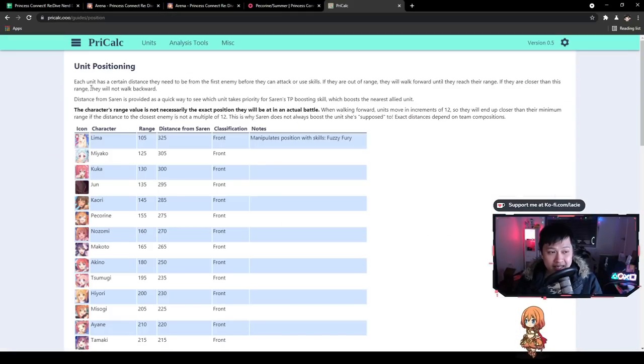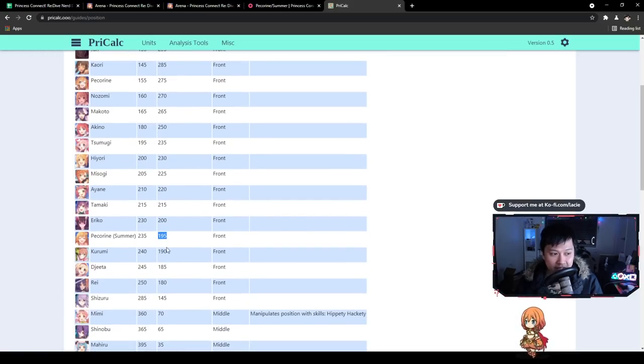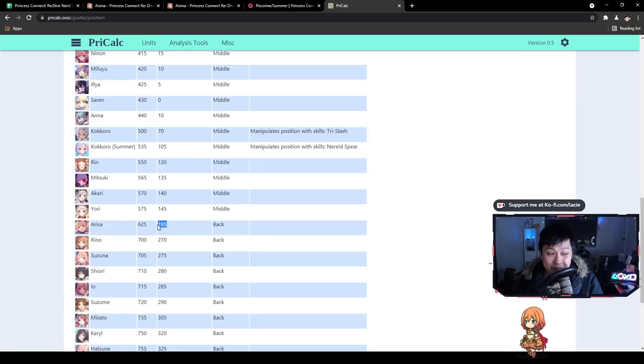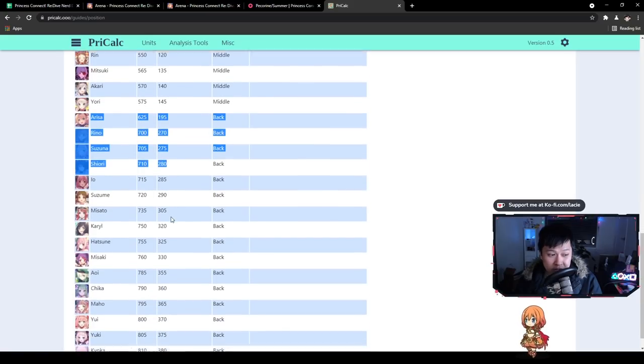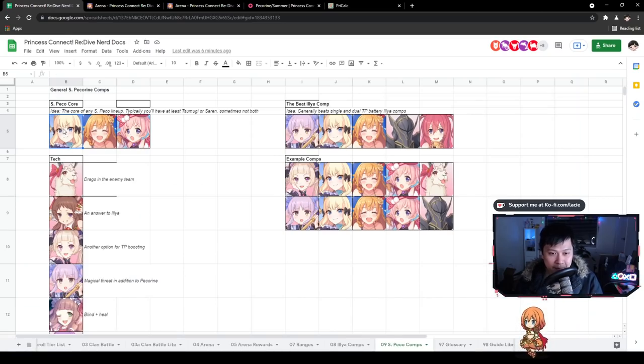Let me show you the pre-calc positioning guide — this is an extremely good website, I suggest you guys keep it bookmarked at all times. Hopping down to Summer Pekran, you can see the distance from Saren is 195. What this means is that whoever you run after her needs to be further than 195 units away from Saren. So you can't run Kurumi, Mitsuki, Akari, or Rin — they're going to get the big TP boost, and there's no point running them with Saren. You want the TP boost going into Pekran. However, most of the archers and almost all of the mages are safe — it's looking really good.